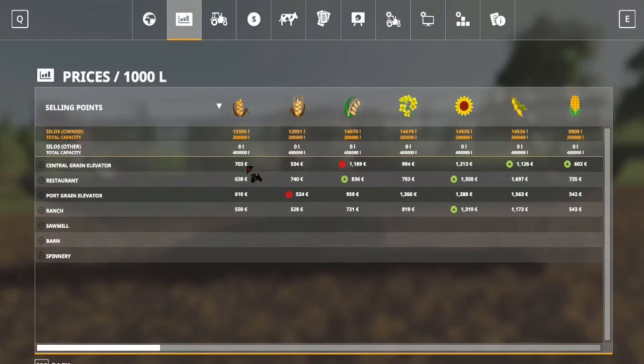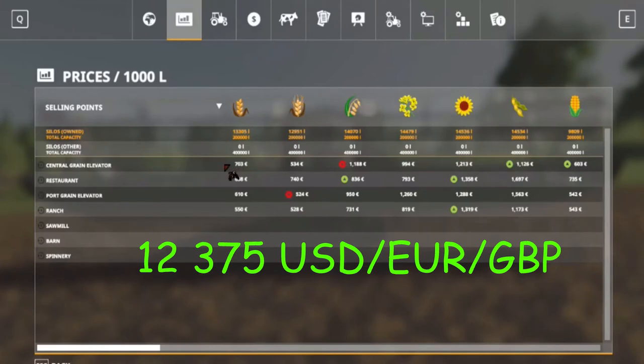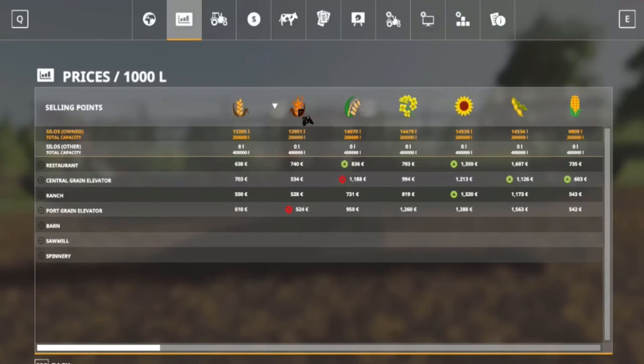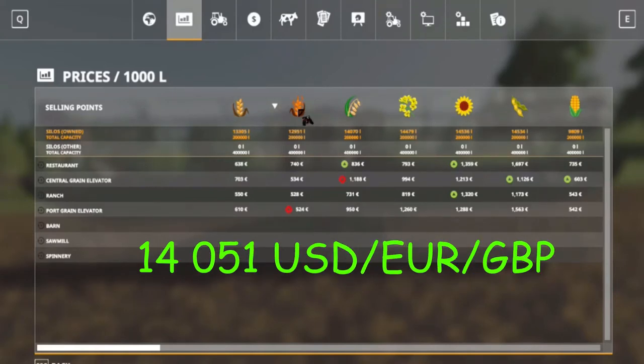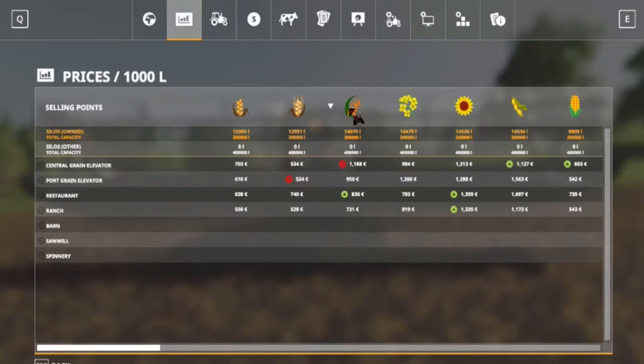17,604 times 703, divide by a thousand — that gives us 12,375 currency for the wheat crop. For barley: 18,988 times 740, divide by a thousand because that's 740 per thousand liters — equals 14,051 currency. And for oats: 11,275 times 1,188.